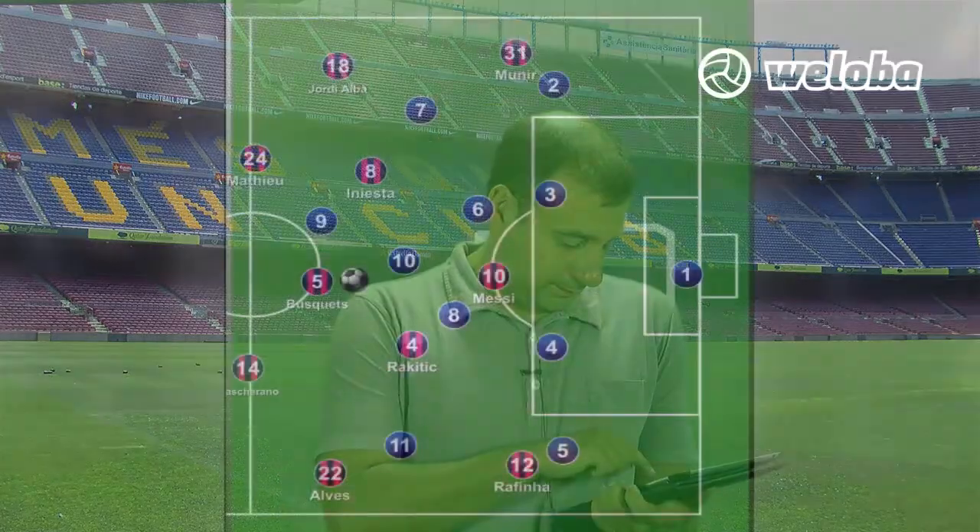Luis Enrique's Barça didn't change the original form of the most recognizable Barça, the 4-3-3, but he added some modifications. He built upon the offensive idea, especially as for the 4-3-3 and the space distribution of the strikers. Now we'll see the difference between the most recognizable classic Barça and the current one.